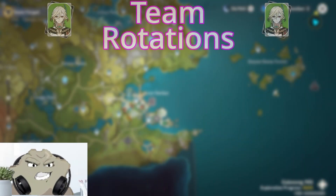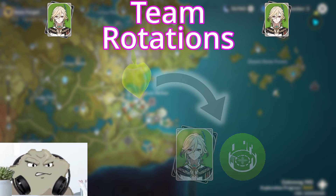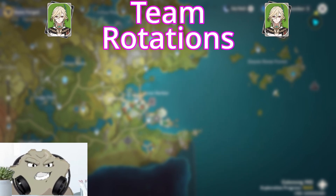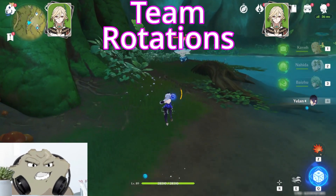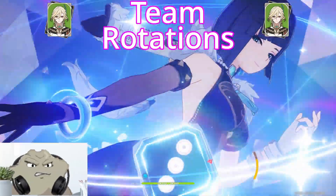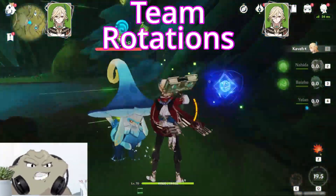This is what his team rotations look like in the most generic terms. Someone creates Dendro cores, then Kaveh swaps on-field and detonates them. But there are differences between rotations when he has his burst charged and when he doesn't. When his burst is available, it's imperative to have off-field Hydro application up and creating cores, then activate those cores with Kaveh's burst.